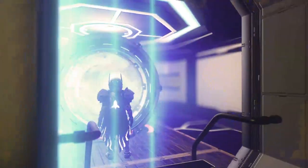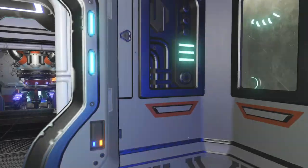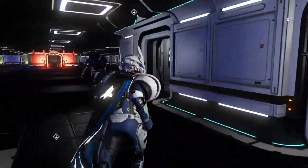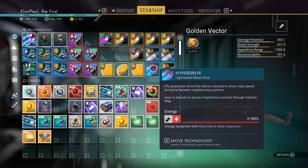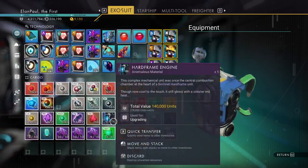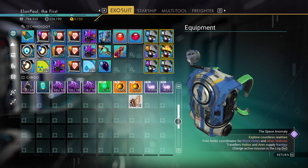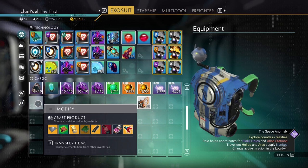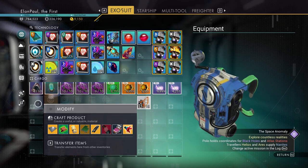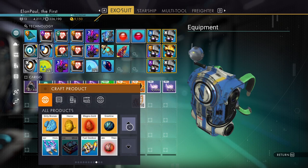Let's go ahead and head back to the freighter. Let's go through the creation process. I don't have to go anywhere — just jump into my inventory. So let's go to the exosuit, go to an empty spot. First thing: I need to combine selenium and frost crystal to make heat capacitors. Actually, I'm going to go all the way to the left — I need sulfurine and condensed carbon to make a thermic condensate. Let's look for thermic condensate. It's down here — there it is.